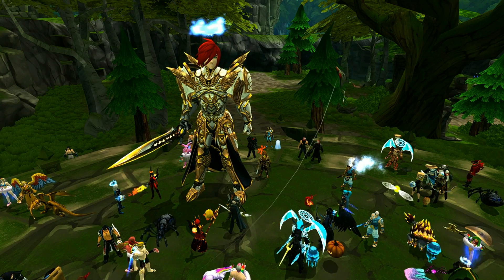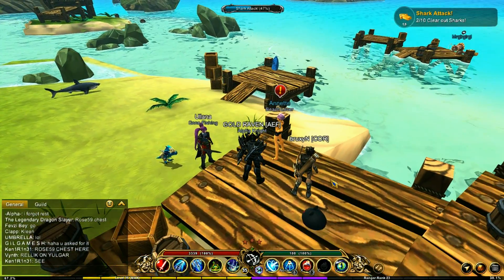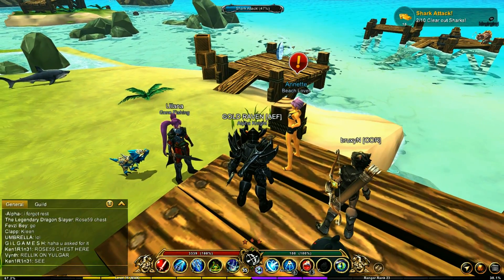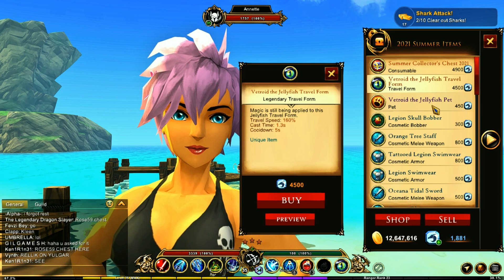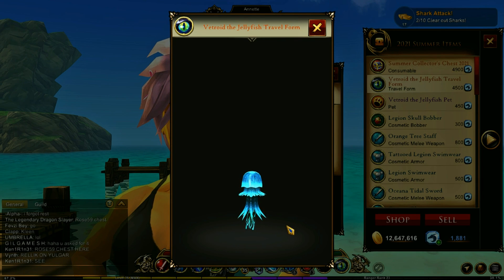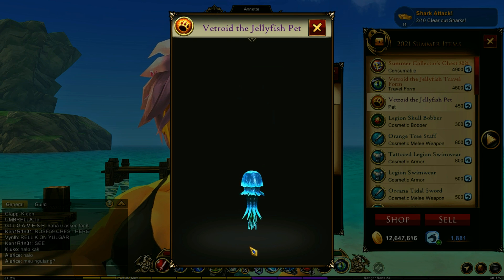Hey guys, welcome back to another video. I wanted to give you some information on the new summer collection as well as the quests. The jellyfish travel form and the jellyfish pet have now arrived and these look really awesome. The animation on that is amazing, the pet also looks equally amazing — the animation and the colors on it look great.